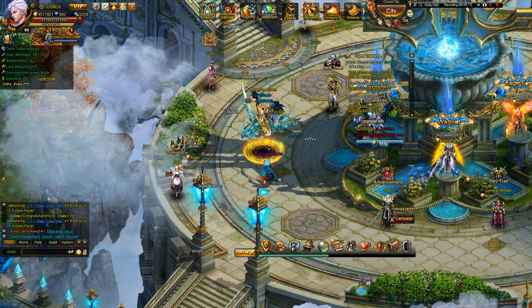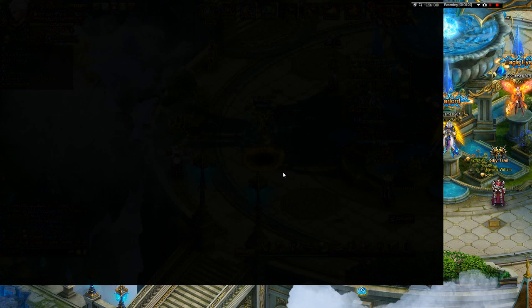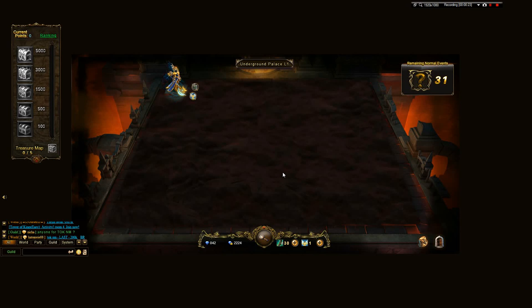Before you enter Underground Palace, make sure your window is maximized, because they didn't do testing as usual. If you don't have the window maximized, you will not see the exit button. You'll see the inventory but not the exit, so you're stuck in the Underground Palace.